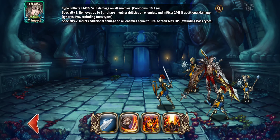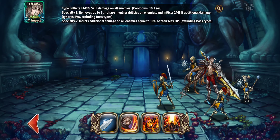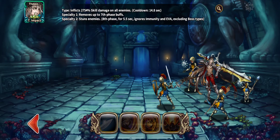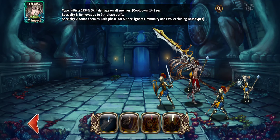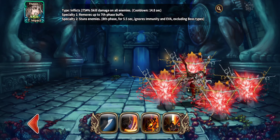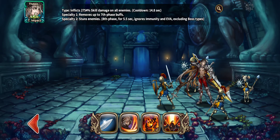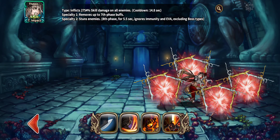That's pretty silly — the fact that he does damage equal to 10 percent of their maximum HP is kind of absurd. Next is inflicts 2,754 skill damage on all enemies, cooldown 14.8 seconds, which is not bad. Specialty one removes up to seventh phase buff — so he's all about making sure you can't do anything if it's seventh phase or lower, he's just going to take that straight out. Specialty two stuns enemies eighth phase for 5.5 seconds, ignoring immunity and evasion including bosses.